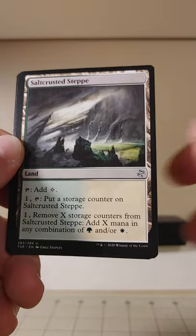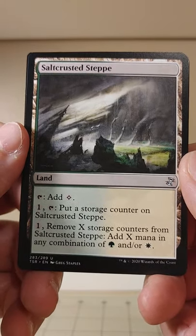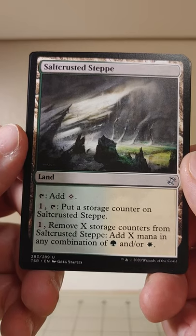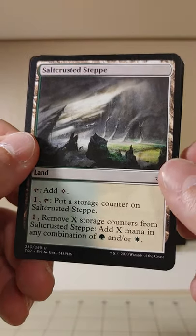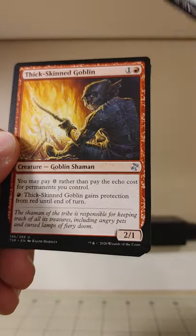An uncommon land — Salt Marsh Steppes. You can put a storage counter on it, and if you remove storage counters you can add mana in any combination of green and/or white. That's neat.